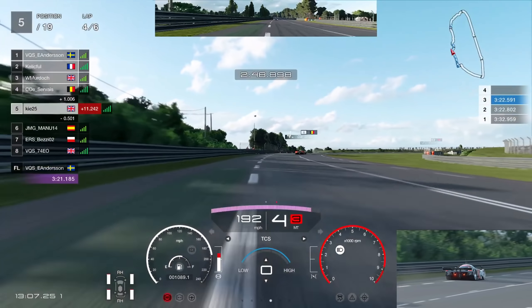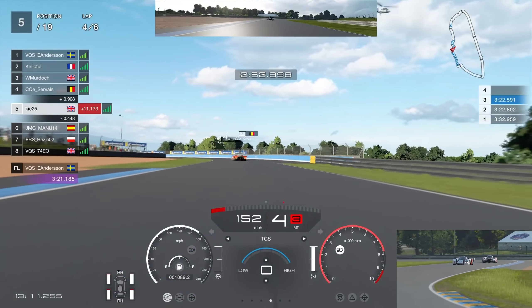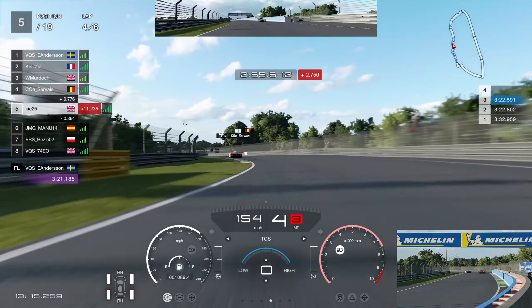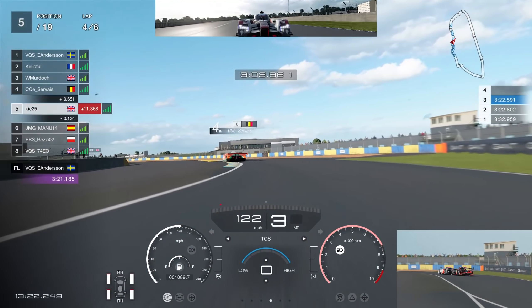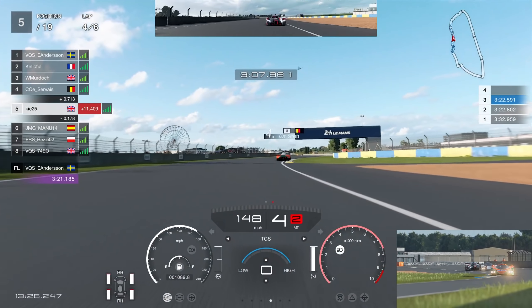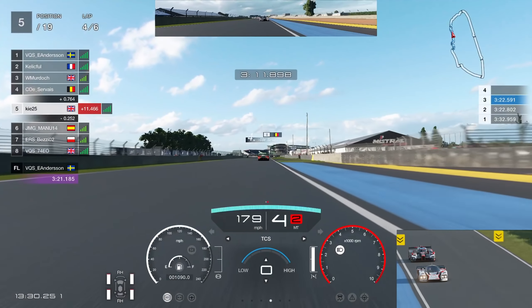Unfortunately, going into the braking zone for the next chicane I cut the corner again and picked up another one second — so we lost 1.5 seconds total in penalties. We lost that position and gave the Audi R18 the chance to get right close. Without those penalties I think we'd have been okay to just about stay ahead of Survey. It was a big chunk of time lost and now we just have to regroup and try to chase him down in P4.